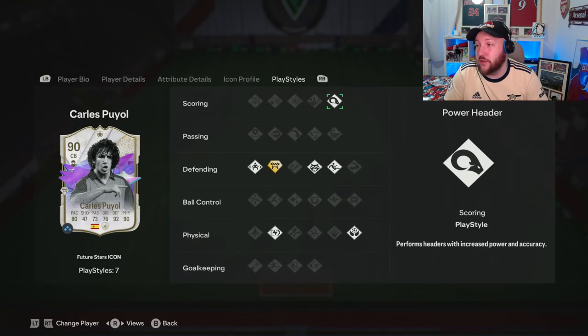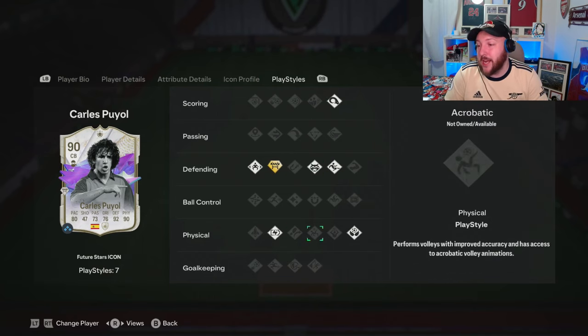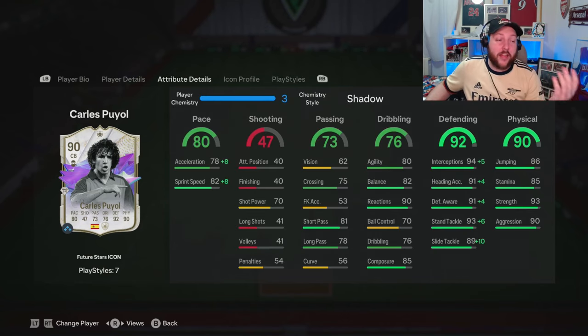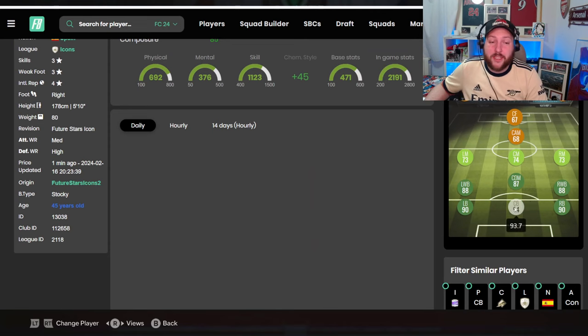Now in terms of play styles, we've got power header, slide tackle, anticipate, jockey, relentless, aerial, and then we have block plus. Block plus means they block shots more often and normally win the ball back a lot from it. We've gone for a shadow to really maximise that pace to 88 and get his defending to 97, which makes him a 94-rated centre-back.